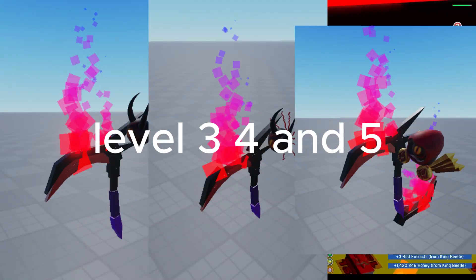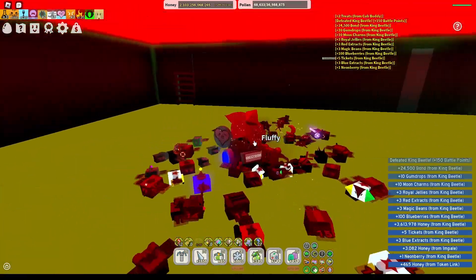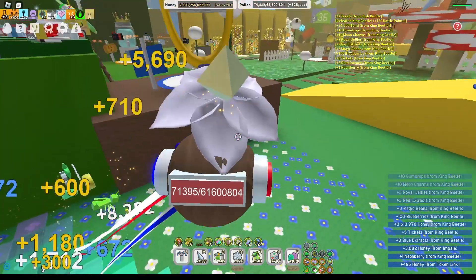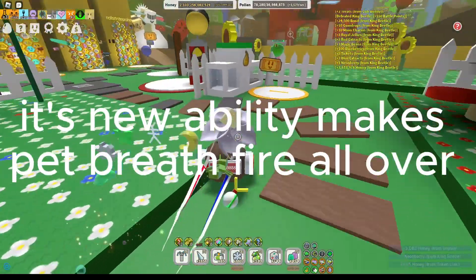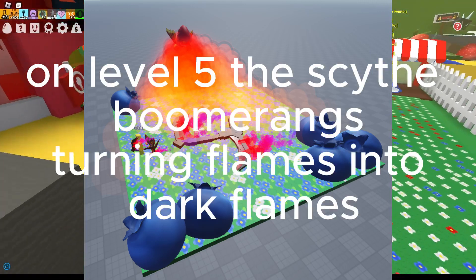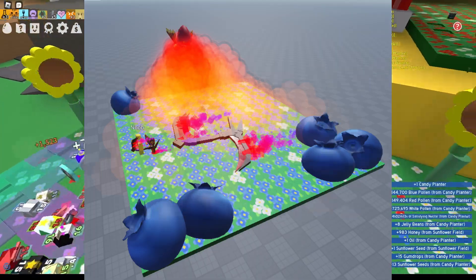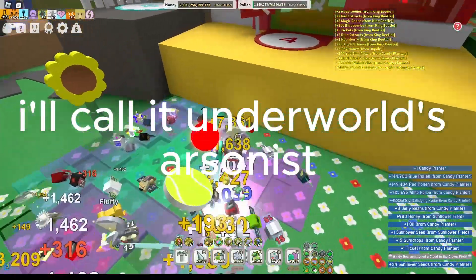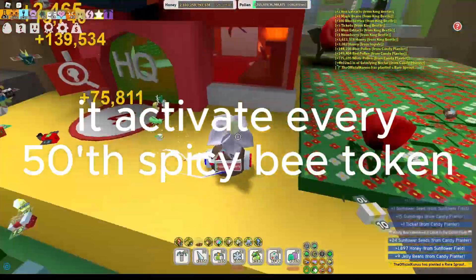Level 3, 4, and 5. Its new ability makes the pet breathe fire all over. On level 5, the scythe boomerangs, turning flames into dark flames. I'll call it Underworld's Arsonist. It'll activate every 50 hits spicy bee token.